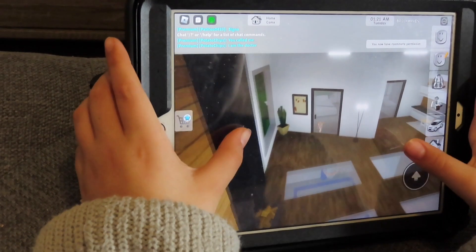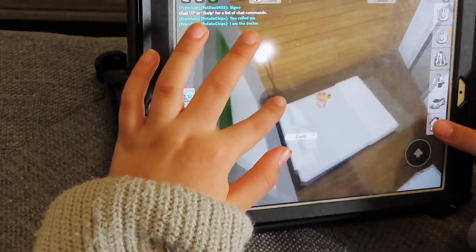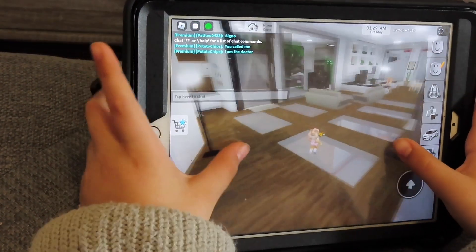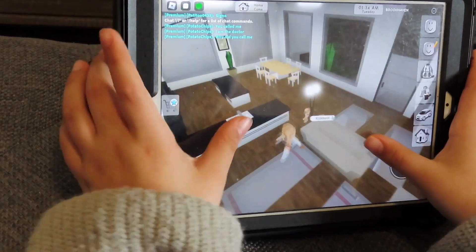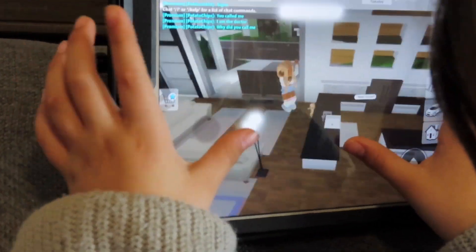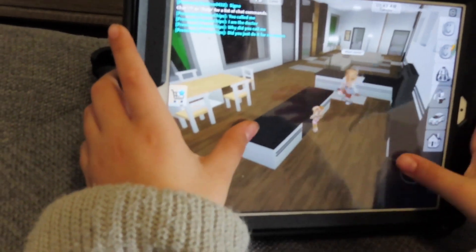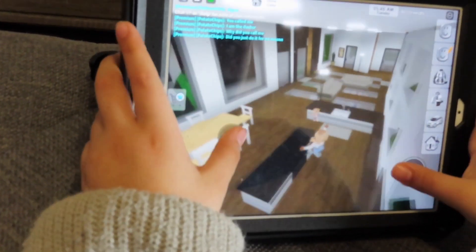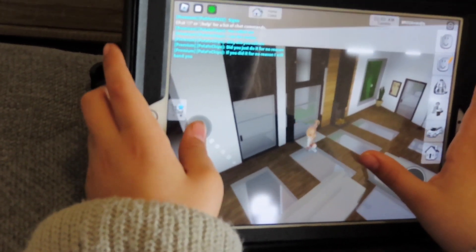So we're going to be exploring different houses and we're checking them out. This is our first house. This is pretty nice. Come see the couches. Yeah, nice. Look, this kitchen's really nice. Of course it is. What do you mean of course it is? It's a table. Let's go in the elevator. Wait, this has an elevator?